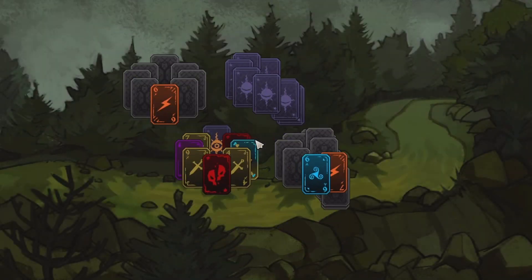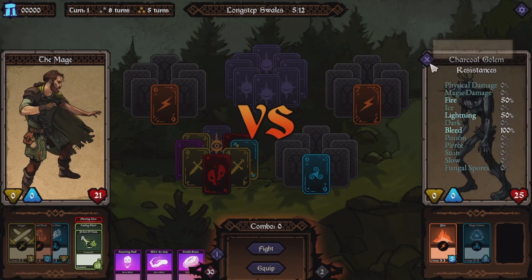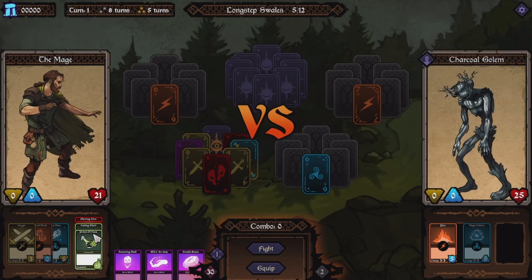Let's do some fighting. Okay, charcoal golem — resistant to fire, of course, lightning and bleed. I'm pretty sure I don't do that. I guess don't use those.